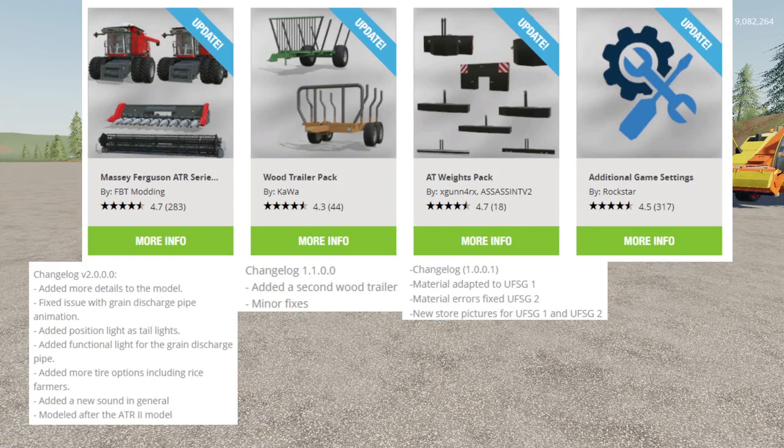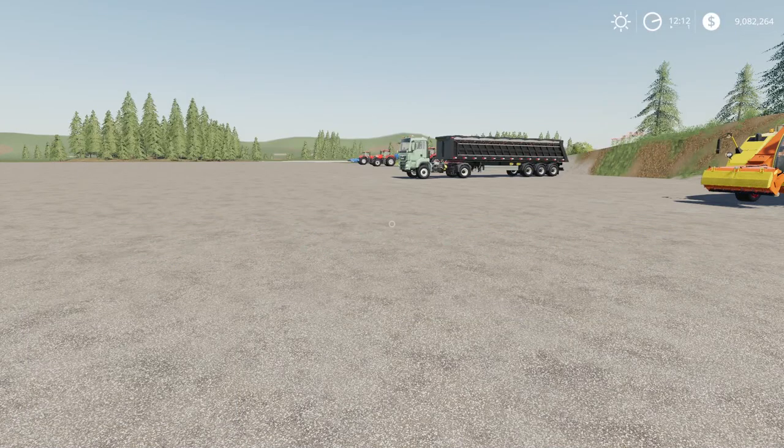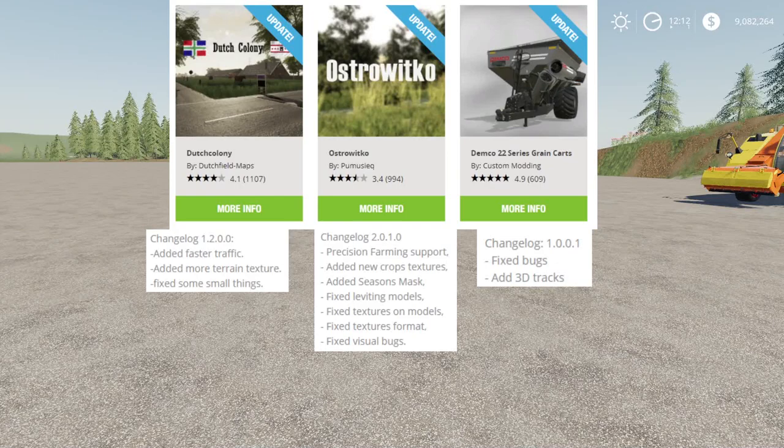We also have updates to the Massey Ferguson ATR series by FBT Monning, an update to the wood trailer pack by Kawa, an update to the AT weights pack by X-Gun 4RX and Assassin TV2, and also an update to the additional game settings by Rockstar. The last three updates for the day: one to Dutch Colony by Dutchfield Maps, one to Ostrowico by Umaseek, and an update to the Demco 22 series grain carts by Custom Modding. That is all of the updates today, so quite a few of them.